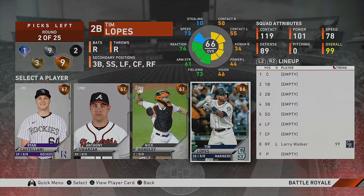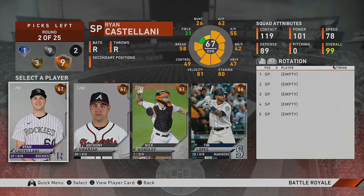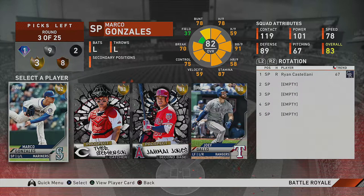Our next round is a bronze round. I'm looking at what's the best fit for the team. In the bronze round I really try to look for guys who have great speed, high contact versus lefties, or high contact versus righties. Nick Hundley has really good contact against lefties, but with a brand new draft and nothing established yet, besides a relief pitcher or starter, I like my starters to be all bronzes, maybe a silver or two. So I'm going to go starter here.